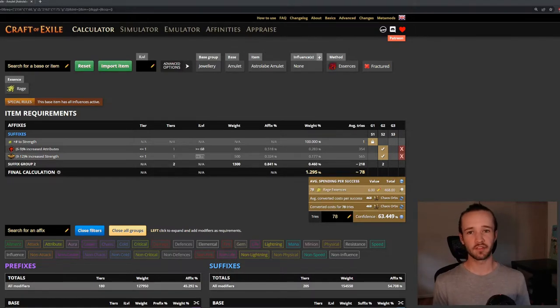Let's hop over to Craft of Exile and I'll show you how I made my amulet and how you might be able to make yours too. I've gone ahead and selected the astrolabe amulet and the three suffixes that I want on my item. The easiest way to recombinate items is to pick either a set of suffixes or prefixes — or a combination of those — and follow a similar process.